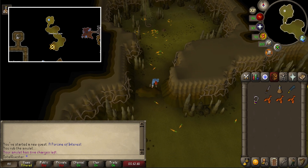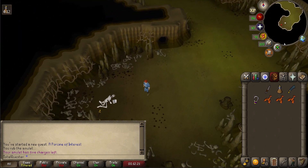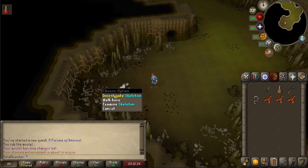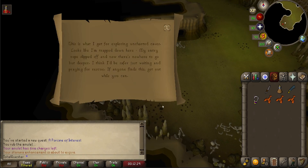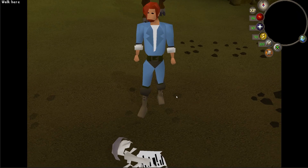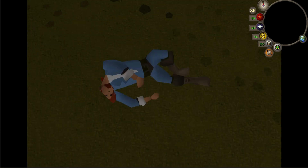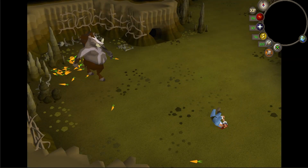Now run south and climb over the blockage, before continuing south to the end of the cave, whereby you'll find a skeleton on the ground. Choose to investigate the skeleton and pretend to read the scroll before closing it. After which, a small cutscene will play out whereby the sour hog sprays gunk in your eyes and you pass out while the piggy lives his best life in the cave.